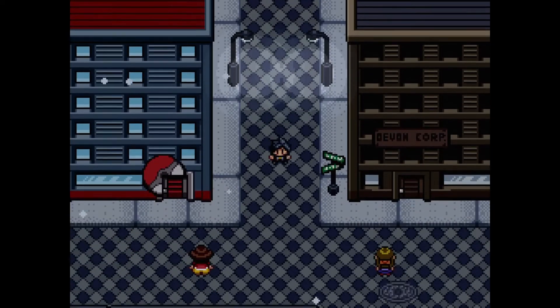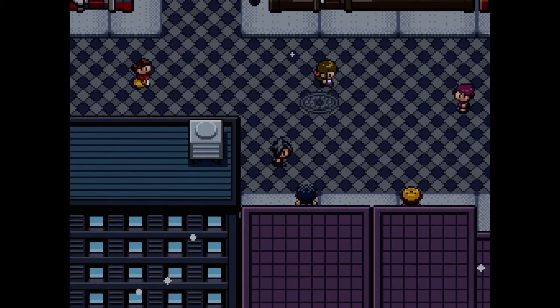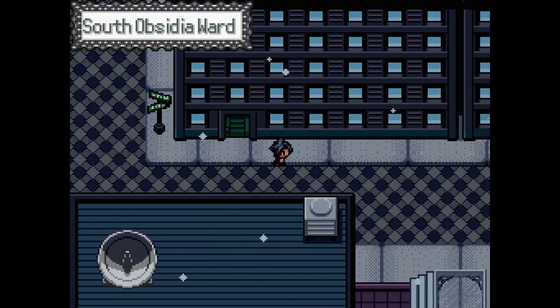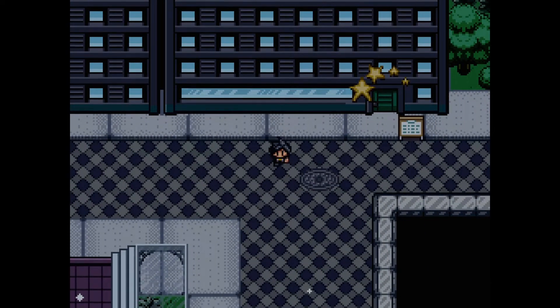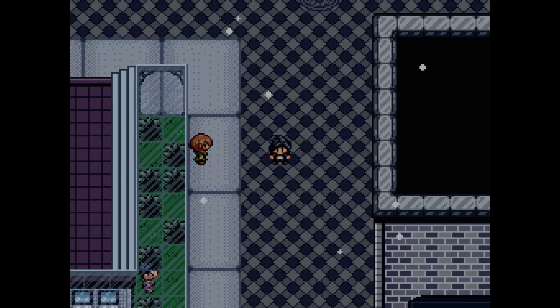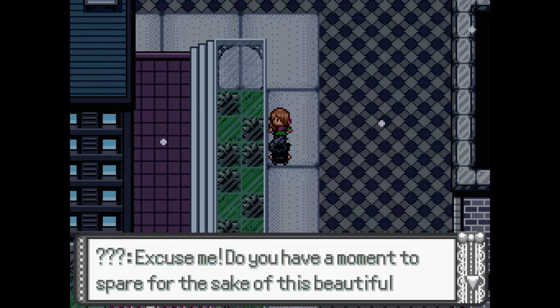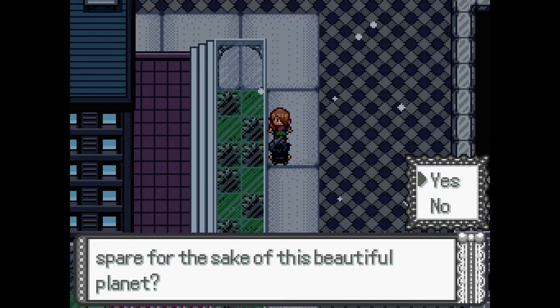Next up, my notes just say 'slum and gum key' — these notes were taken months ago and even back then I probably didn't have full context. I think I noted that there was an interesting looking NPC, which I think is this person. 'Excuse me, do you have a moment to spare for the sake of this beautiful planet?' One of the restoration projects you can do after beating gym leaders 14 through 16 is you can restore the slums — that's the area we're in right now.